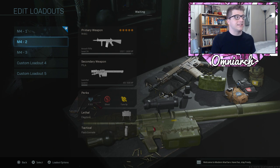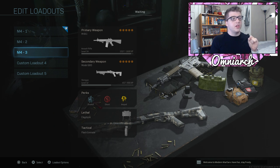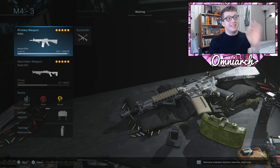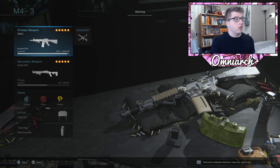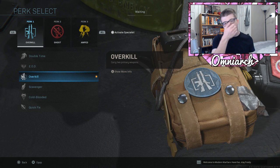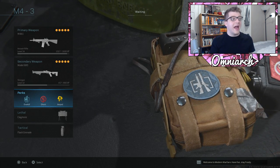Finally, the third class setup is a bit different from the other two — it's a very versatile setup I see a lot of good players using: an assault rifle primary and a shotgun secondary. It's super effective at medium range while being deadly at close range with the shotgun. For the M4, I kept the exact same attachments as the first class — great for medium and even some longer range engagements. We have Overkill as the first perk instead of EOD, so watch out for claymores.